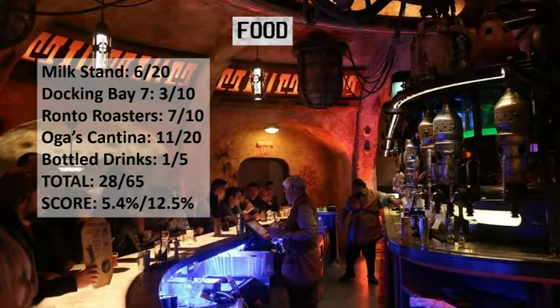So the milk stand gets 6 out of 20 — I weighted that one as 20 because blue milk was a big deal and it ended up disappointing. Docking Bay 7: 3 out of 10 for breakfast. Ronto Roasters: 7 out of 10. Oga's Cantina: overcomplicated, 11 out of 20. And those bottled drinks: 1 out of 5. That's 28 out of 65, which brings the food score to 5.4% out of the 12.5%.